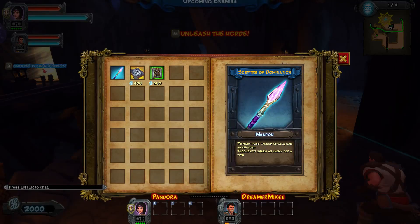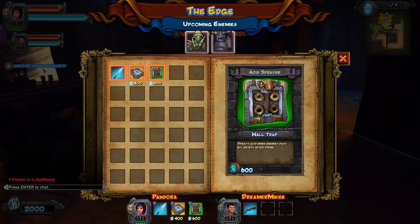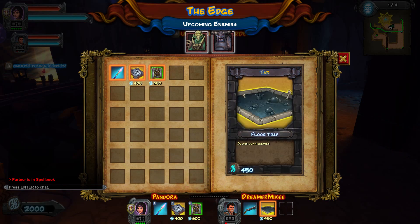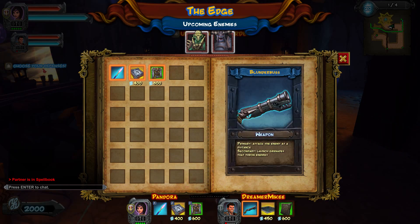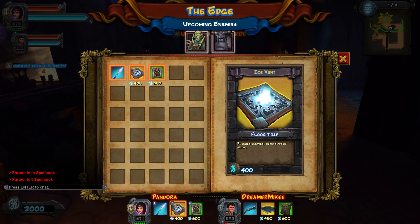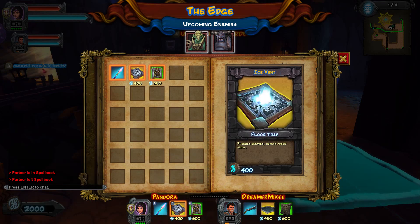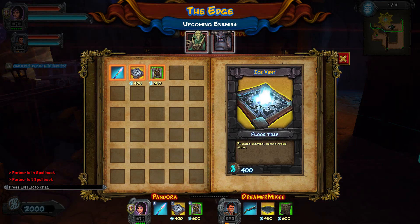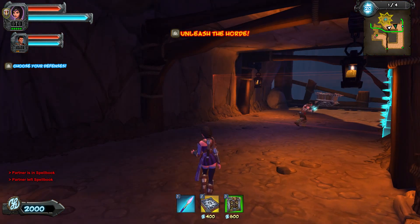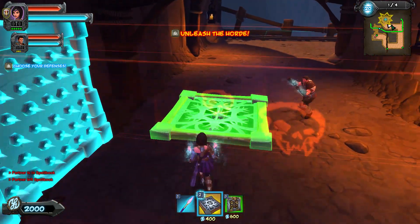So if you push B you can choose the traps. Now at the minute there's only three traps, so we might as well get all of them. I have a gun, a tar and an arrow wall - that sounds pretty cool. I like the arrow wall. You get to see them impaled! And I have a floor trap which freezes things and an acid sprayer - so these are new.